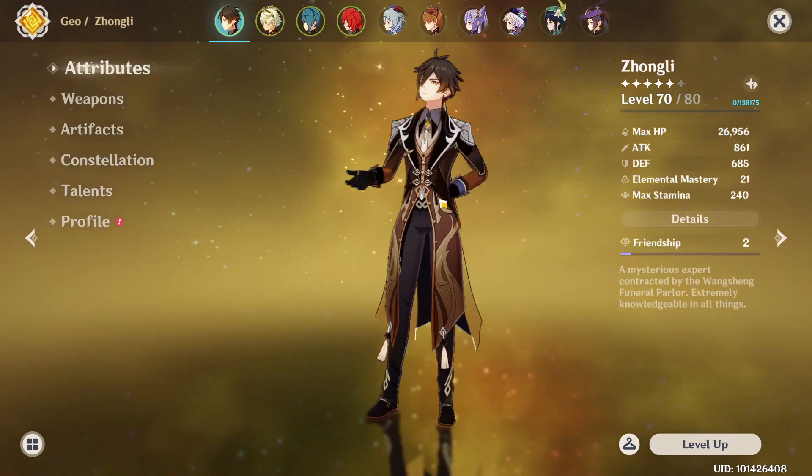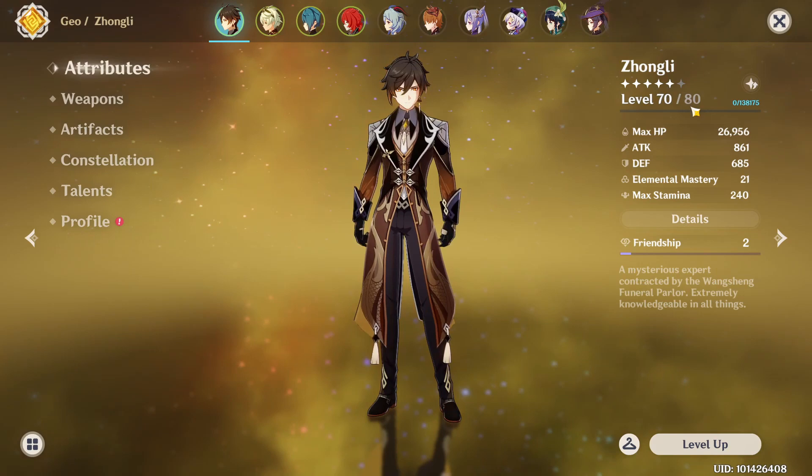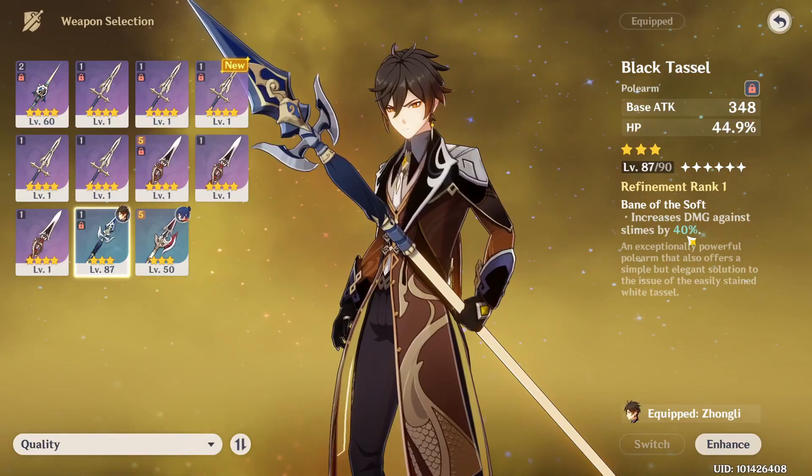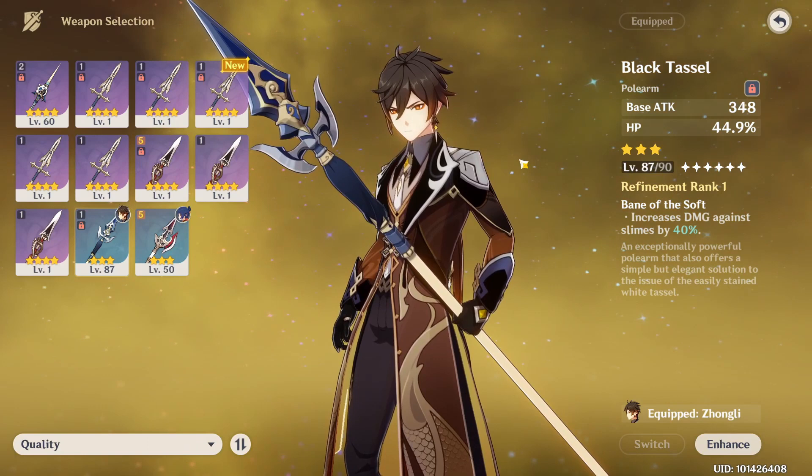So you level him up to level 60, or ascension rank 4. You could go higher if you want to make it even easier. You get this weapon called Black Tassel — it's a 3-star weapon and you don't even need refinement, you just need to have one copy of this Black Tassel, this 3-star weapon.